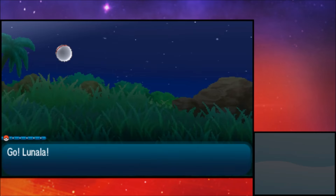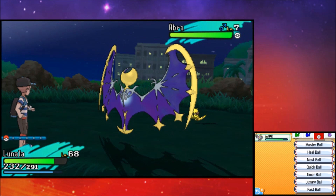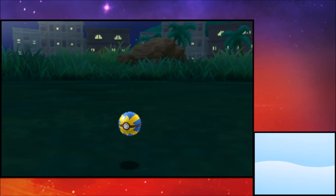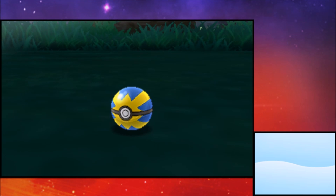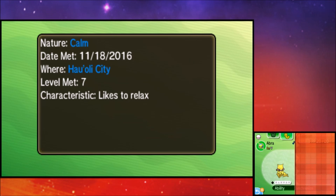Abra has a capture rate of around 25 or 26 percent, so with the Quick Ball buff we can capture Abra on that first turn. The reason we want Abra is we need a Synchronize Pokémon — Abra can have the Synchronize ability. What Synchronize does is give a 50% chance of the opposing wild Pokémon having the same nature as yours. That's why we need to buy a ton of Quick Balls, since you may get inner focus Abras or the wrong natures.